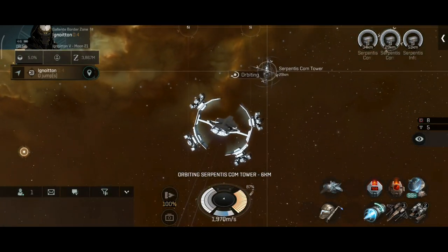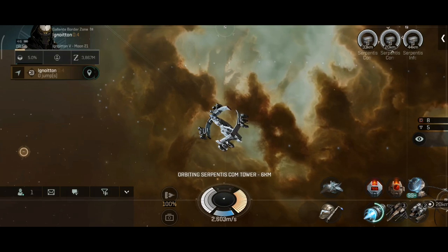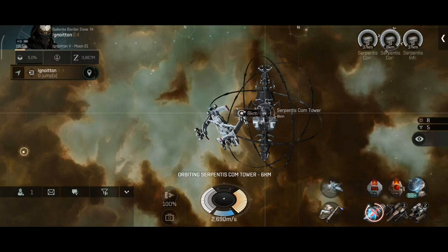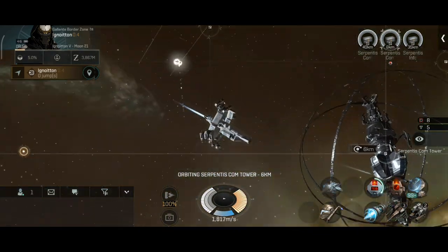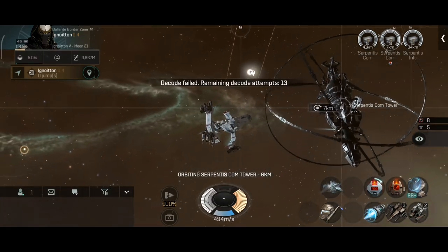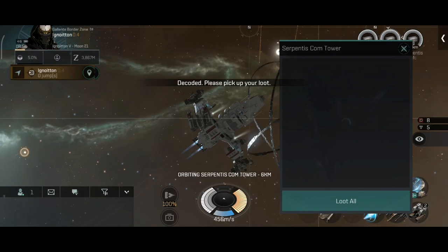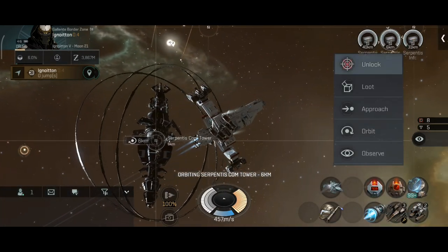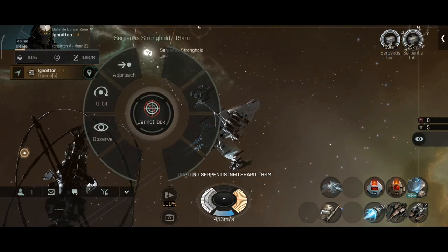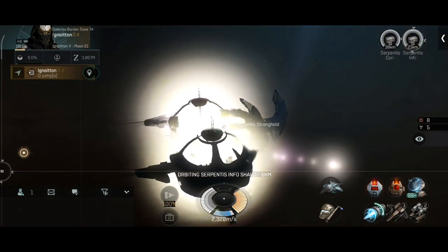I got some interesting items — that blue module there can probably be sold for a decent price. Overall I still prefer low sec over null sec for exploration, and you will see why in one of the next parts. In two days in a row I had more than 3 billion in loot per day — that was very interesting.